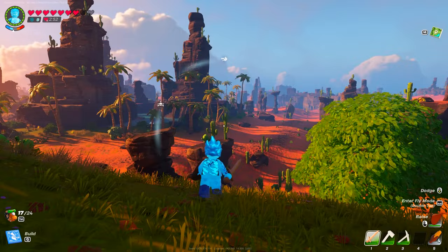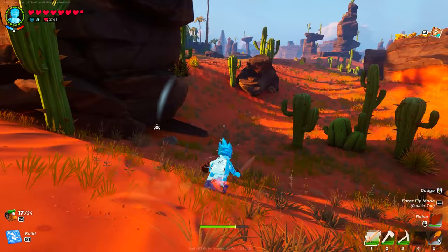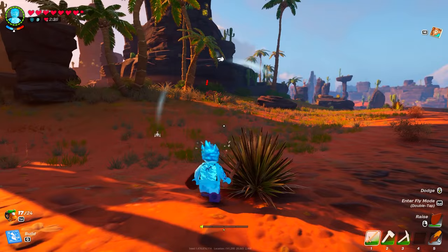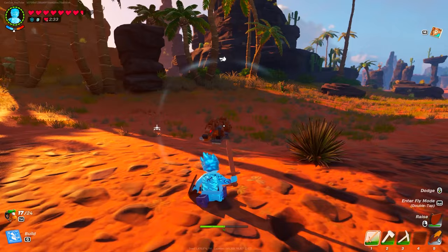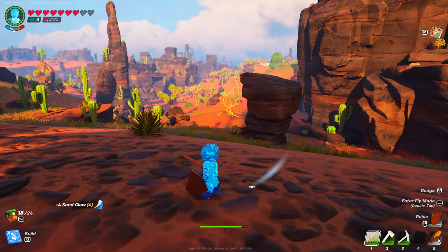In order to find sand wolves you're going to have to go to the dry valley biome, which on your map is going to look like the desert biome — it's going to say dry valley at the bottom left. What you're looking for are basically wolves that are kind of sand colored instead of the gray dark one. You can see this is a sand wolf in front of me right now — go ahead and defeat it. Once you defeat the sand wolf you will get four sand claws just like this, so you will have to defeat a few more to get the six needed to upgrade your crafting bench.